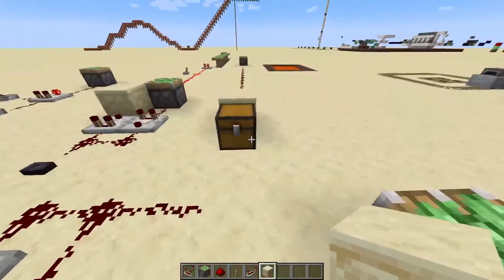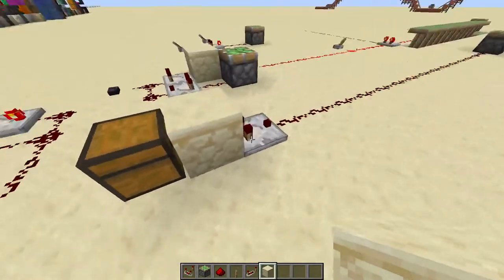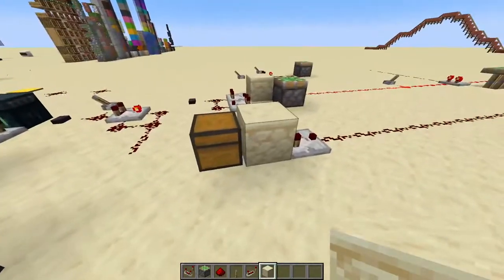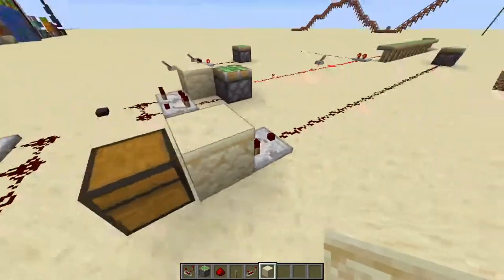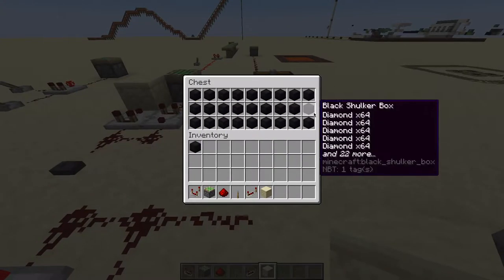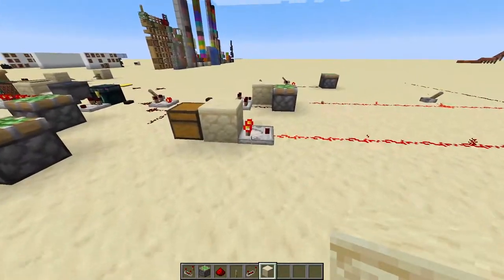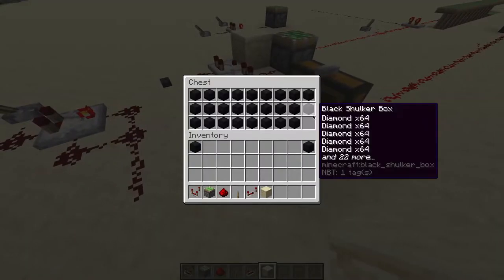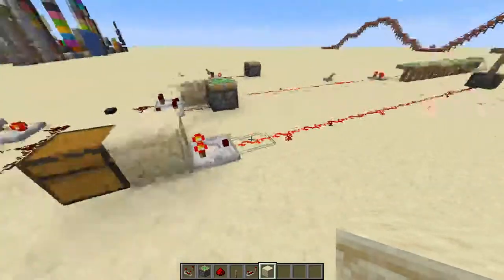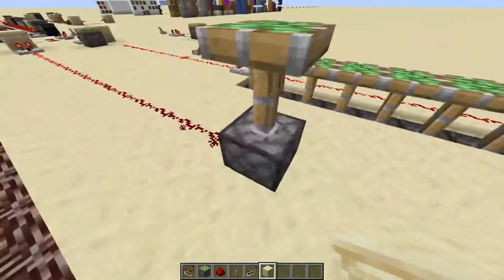An interesting thing is the comparator can also detect things from a chest through a block. I really don't understand why this works, but it does. If you hold the right button, that piston will turn on. The piston reads how much is in the chest and inputs a signal based off of that.